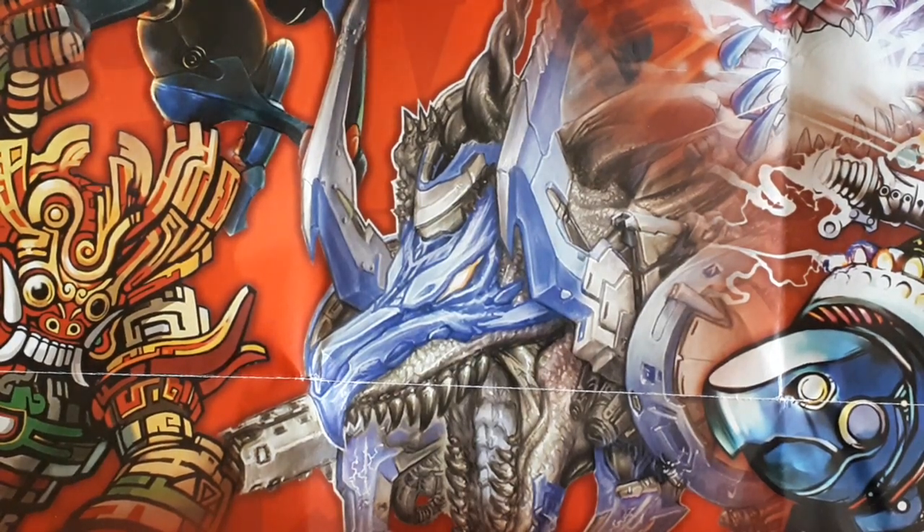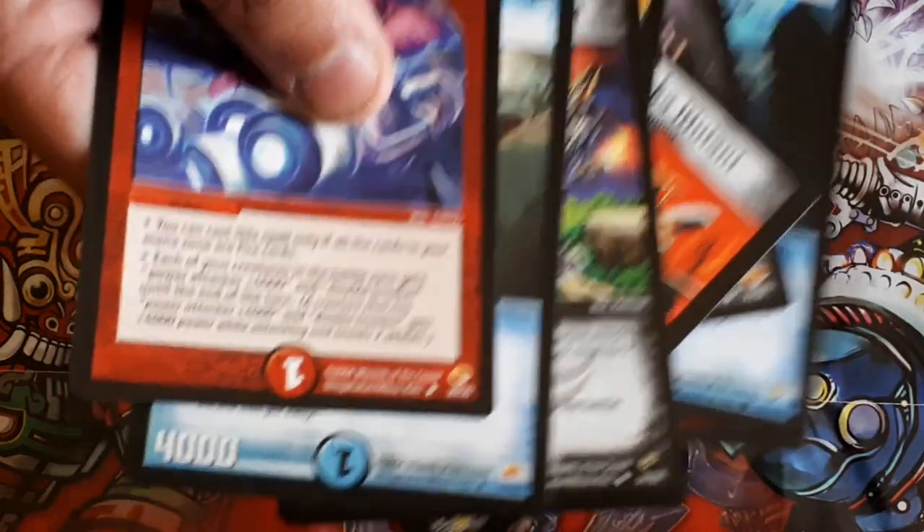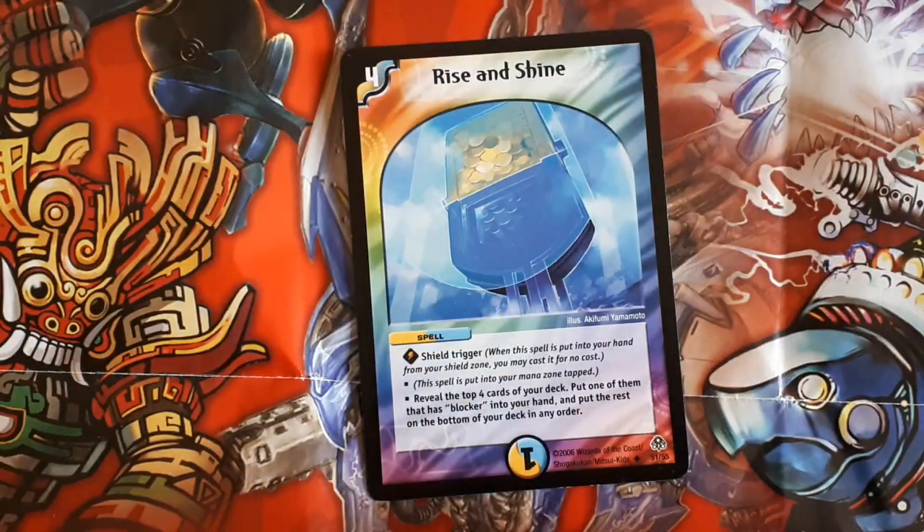And the worst card in my opinion in the Dormaster's TCG is Rise and Shine. It's a dual civilization, four mana spell — light and water, shield trigger — and it says reveal the top four cards of your deck, put one of those creatures with blocker into your hand, and put the rest at the bottom of your library. So it needs to be a creature with blocker. The reason why I think this is the worst card is because it's a dual civilization spell. All these other cards can be put into your mana zone so they're not completely useless, but this card goes into your mana zone tapped, and on top of that it's just a completely garbage spell. Who knows what they were thinking when they made that card.